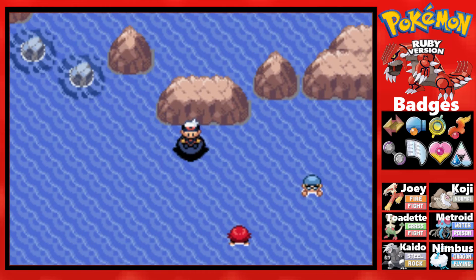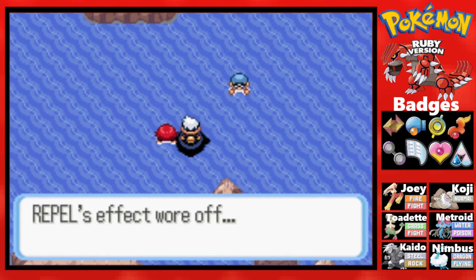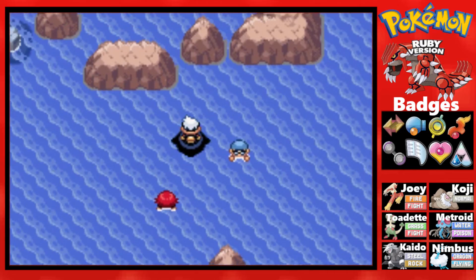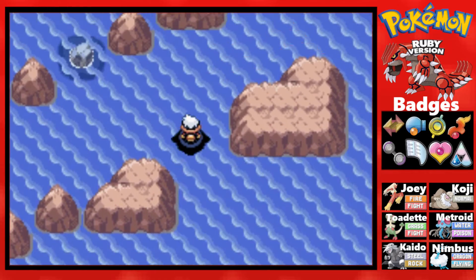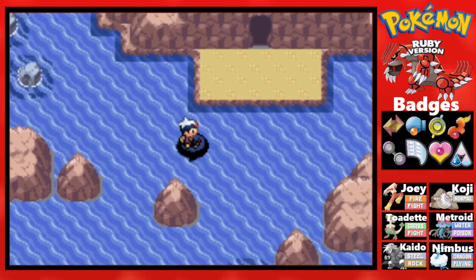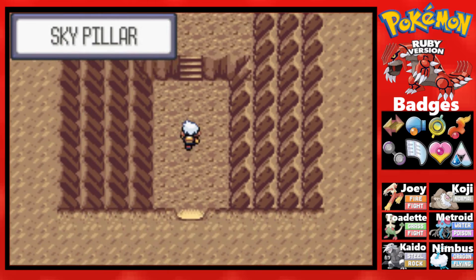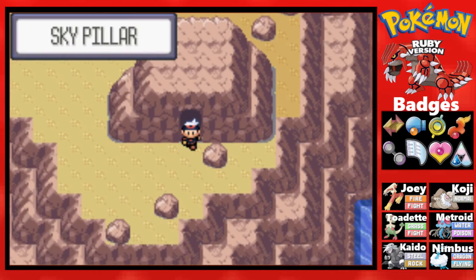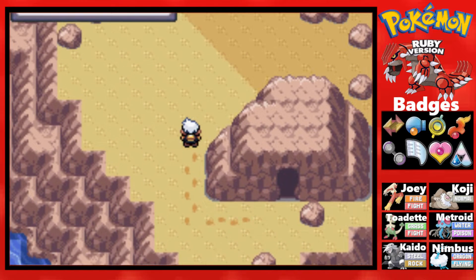Let's go ahead and make our way over there. Hopefully we can avoid all these trainers, and the Repel's effect wears off. I'm pretty sure that was my last Max Repel, but we are coming in close. Here we are — we are arriving at our destination. We finally made it, and as you can see, a little bit of a sneak peek — we are making our way over to Sky Pillar.